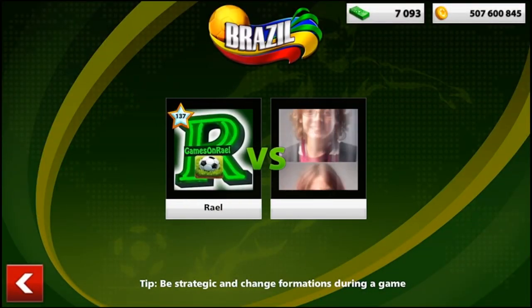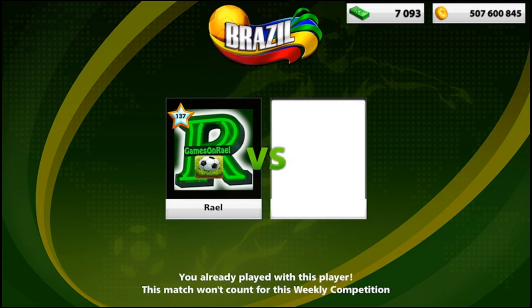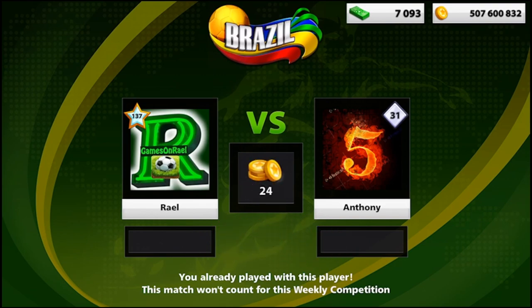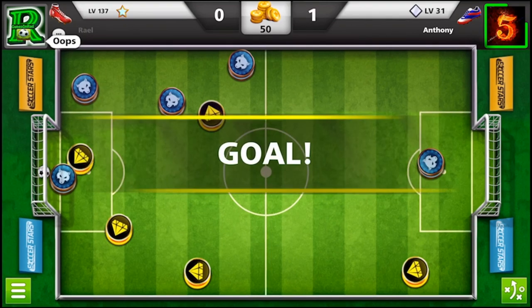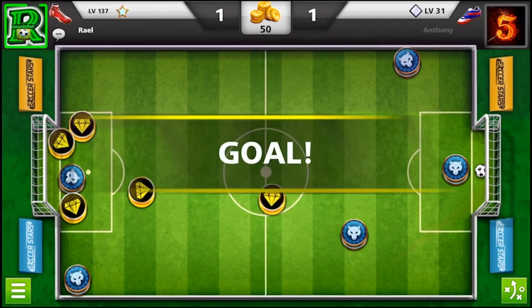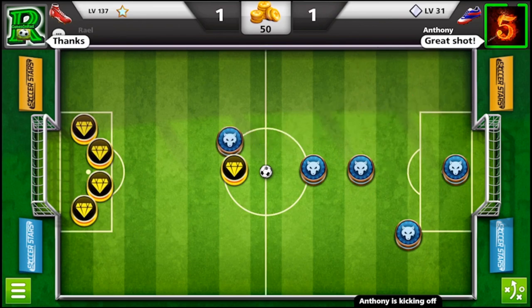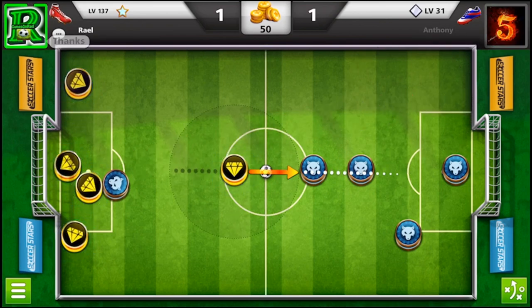Obviously I was trying to go on to the next subscriber. His name is Atoni, 31 level opponent and my subscriber. We played one or two games - I was trying to make pro goals as well. Now he was going for easy goals. When a subscriber goes for easy goals, my next goal will not be the pro type, because I'm trying to have my subscribers make pro goals. Now this is a pro goal.